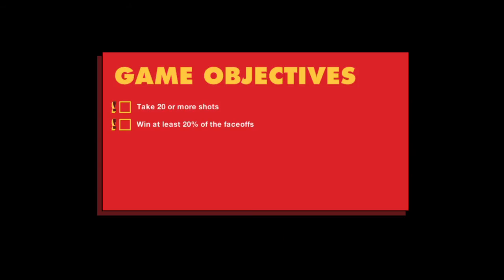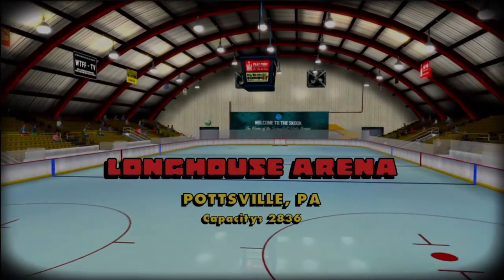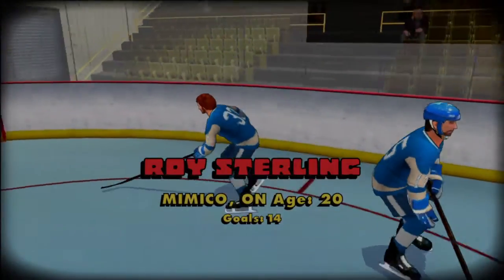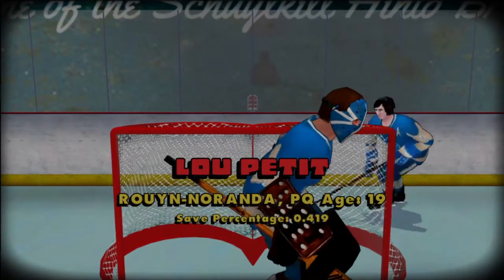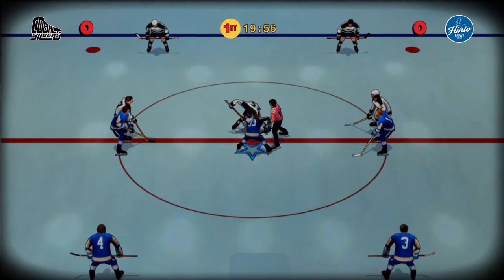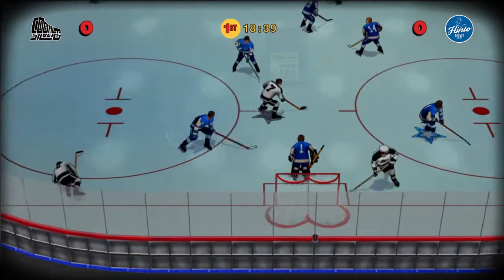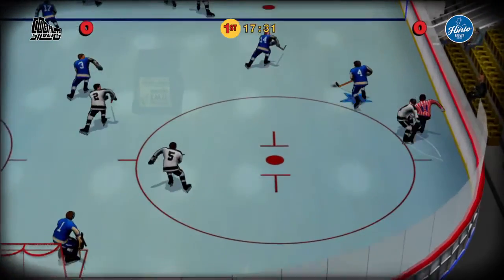As it stands now, the objectives are 20 or more shots and winning 20% of face-offs. The killer is the 20% face-offs — I can't win a face-off. The Schuylkill Hinto Brews have come out for warm-up. You can see there's hardly anybody in the arena, which plays into the aesthetic of the game. Some of the names are kind of cool — they've played on some old names. I love the goalie mask and the whole bit. Lost the face-off again. The computer comes into the slot and my defenseman just stayed away.